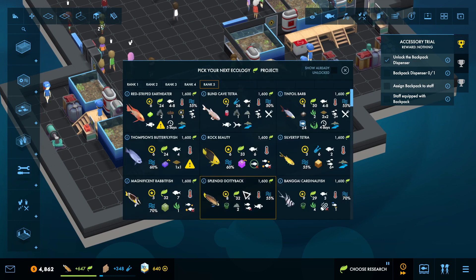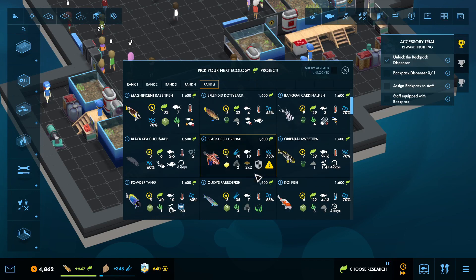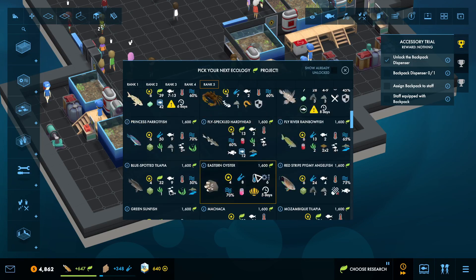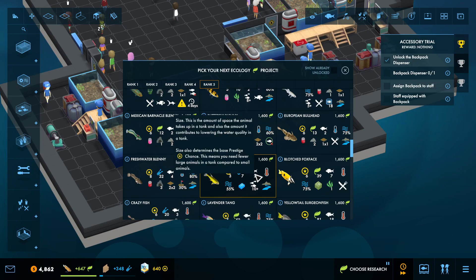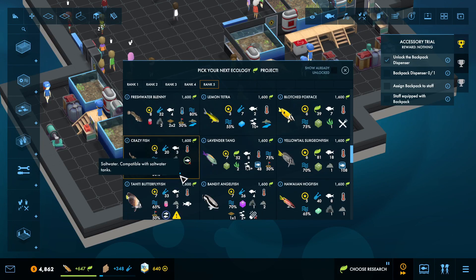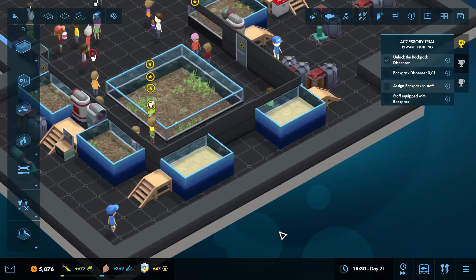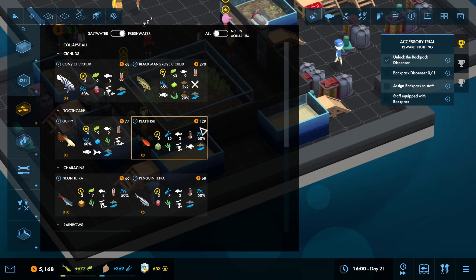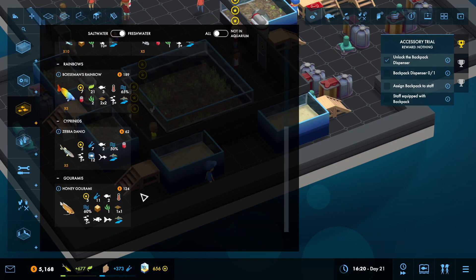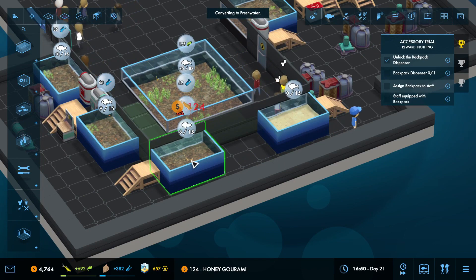Now we'll get the peacock cichlid — it's going to be over here now. And I'm thinking I might do the lemon tetra too. So we're going to bring that down. What did I say I was going to put in here? I wanted the honey worm — it has to have at least five. So we have one, two, three, four, five.